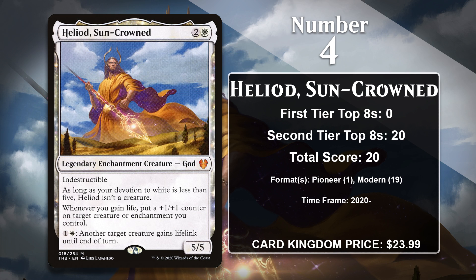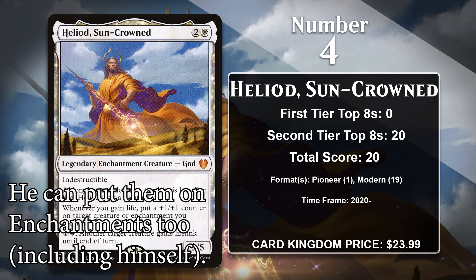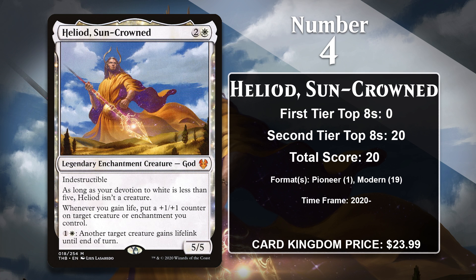At number 4, it is Heliod, Sun-Crowned. This god loves life gain. Anytime you gain life, you get to put a +1/+1 counter on one of your creatures, and he comes with the ability to give Lifelink to creatures, so he doesn't even need any additional help to make that happen. Like all Theros gods, he turns into a huge, indestructible creature when your Devotion gets high enough, so he can make use of those counters.